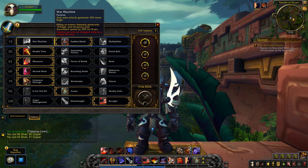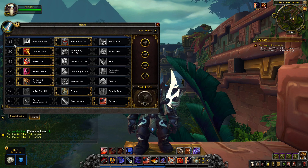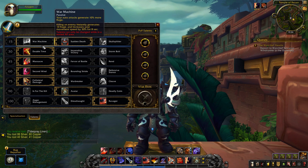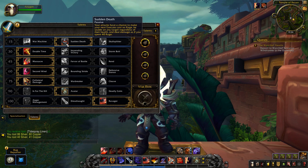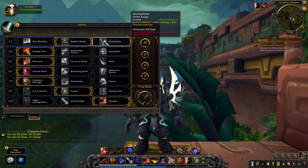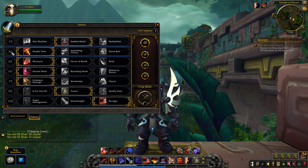For level 15 talents: War Machine makes your auto attacks generate 10% more rage and increases movement speed. Sudden Death makes Execute more available through procs. Skull Splitter deals good damage and generates 20 rage — useful for generating rage and dealing more damage.